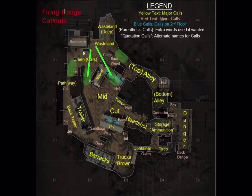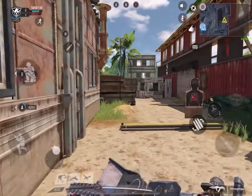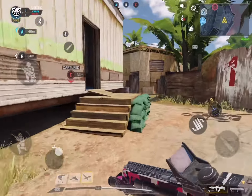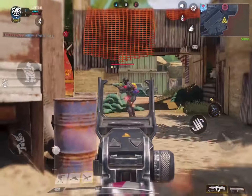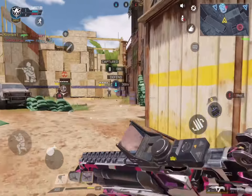Point two is the sandbag side of this area. You can kill enemies trying to hide on the sandbags or trying to come into the red zone shown at the beginning of the video. You can also defend point B from here since it's closer.